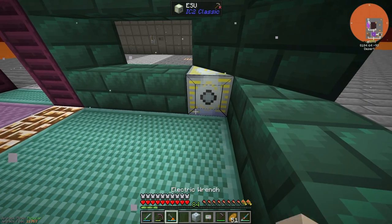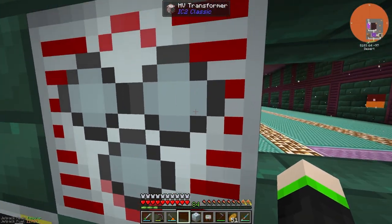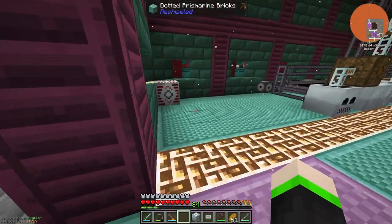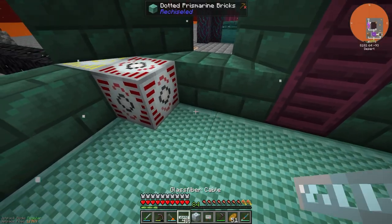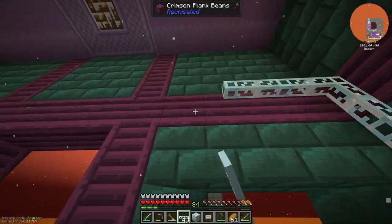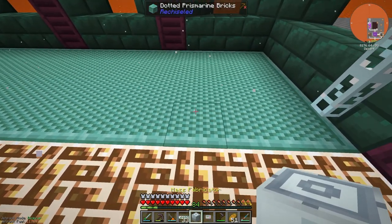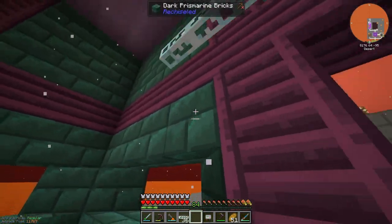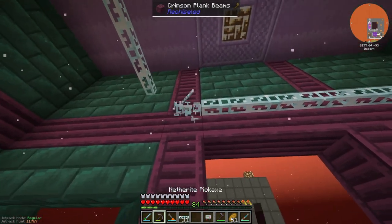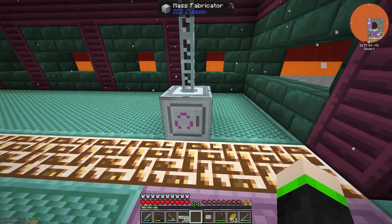I'm going to move it and bring the cables over. I may have broken it again trying to move it. You know what, I'm not moving it because it's broken and it'll break again. Okay, now we can actually use the glass cables. I want it going across the ceiling like the other ones - so let's go like this, one bar above, kind of like a ceiling. And there's our mass fabricator.